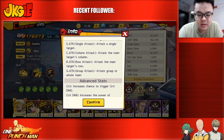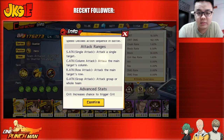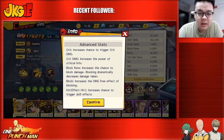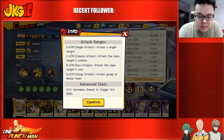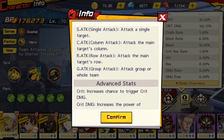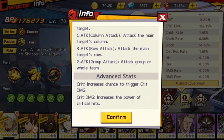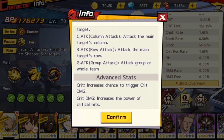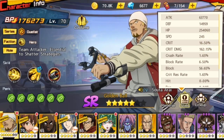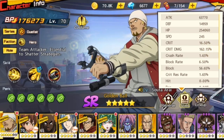Single attack, column attack, row attack, and group attack should be pretty straightforward as well. Now for the advanced stats — let's take a look from the top. Crit increases the chance to trigger crit damage, and crit damage increases the power. These two work hand-in-hand. For example, my Golden Ball has 16% crit and 162% crit damage.